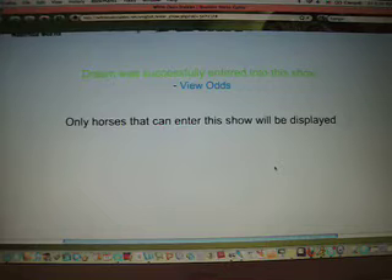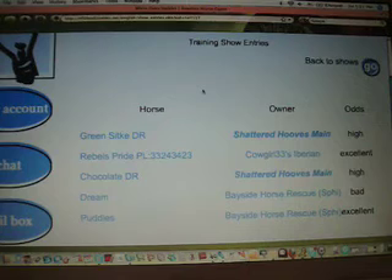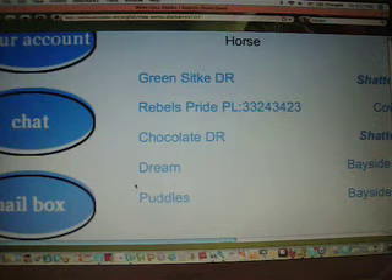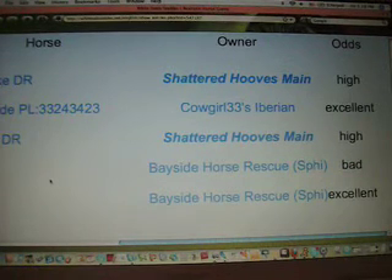Here you're given the option to view your horse's odds — click this link. This is a list of every horse entered in this show and the odds they have of winning. Remember that these odds aren't the only thing that come into play, but for now these are the odds we want to look at. Let's look at my horse, Dream. We find his name on the list and look to the right. It appears that Dream has bad odds in this show. Now that we know our horse has bad odds in a pleasure show, we can look at an odds chart to figure out which event our horse is best in.